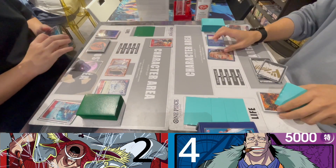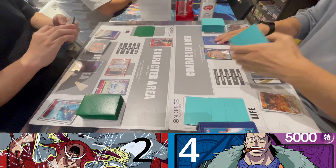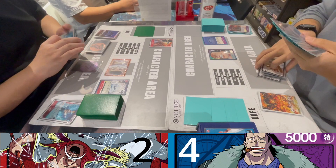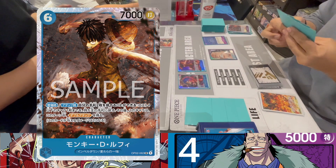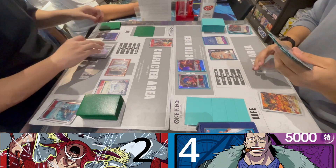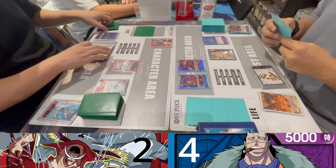Back to my turn — I'm at seven Don so I can play the Impel Down boss monsters. I'll be playing Ivankov and Luffy. Ivankov allows me to draw up to three cards and play a blue Impel Down character with six cost or lower. I passed over unable to attack due to Whitebeard having 6,000 attack.